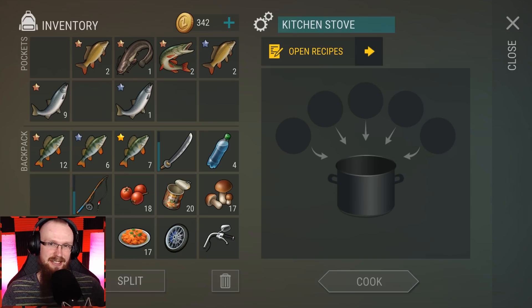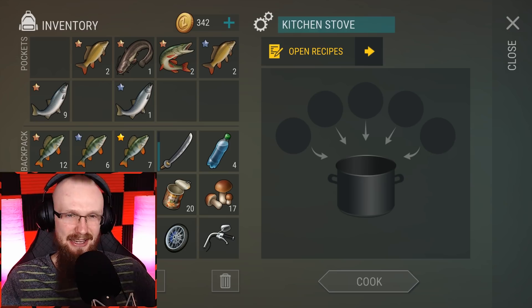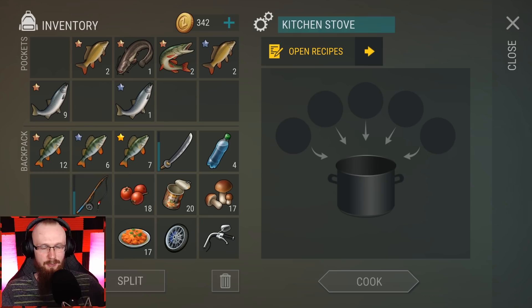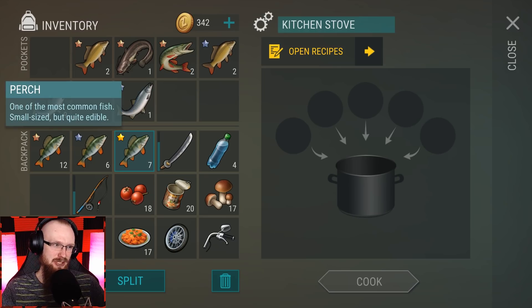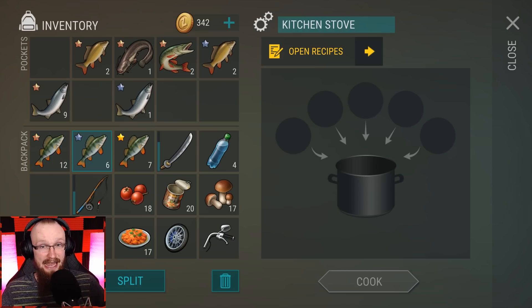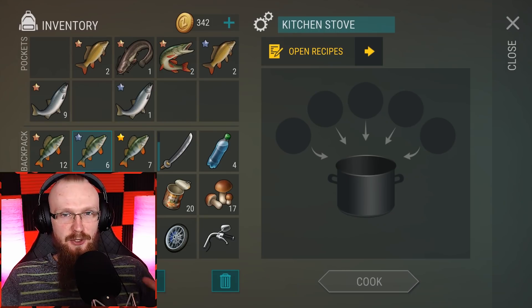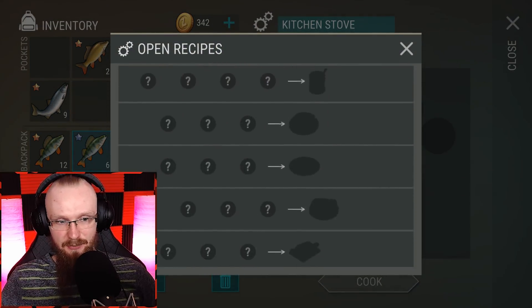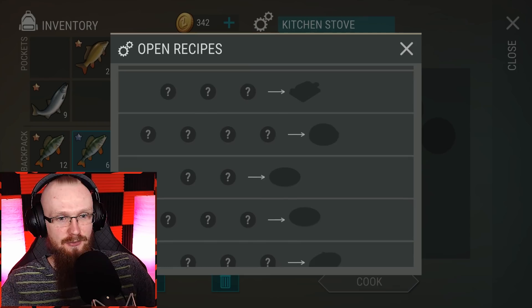There are three different rarity perches: brown (lowest), blue, and golden. Different fish rarities give you different buff durations. For example, a golden rarity fish might give a 20-25 or even 30-minute buff, while the lowest quality gives around an 8-minute buff, and mid-tier around 12 minutes. The better the rarity, the longer the buff lasts. And the most fun part is you have to unlock all the recipes yourself.